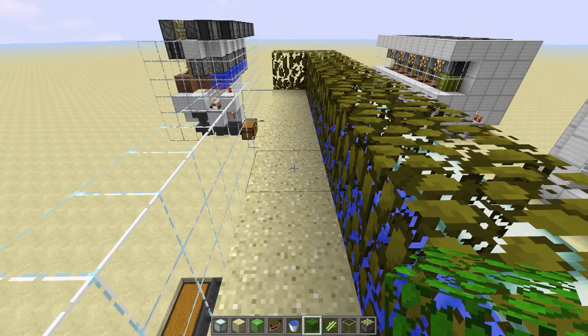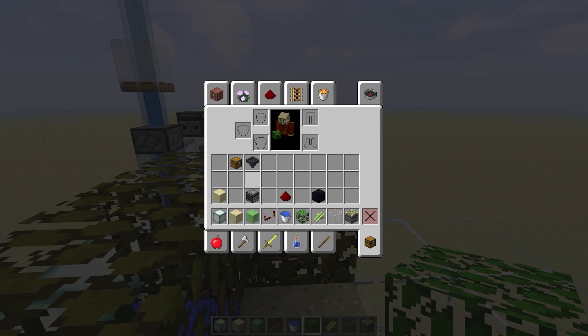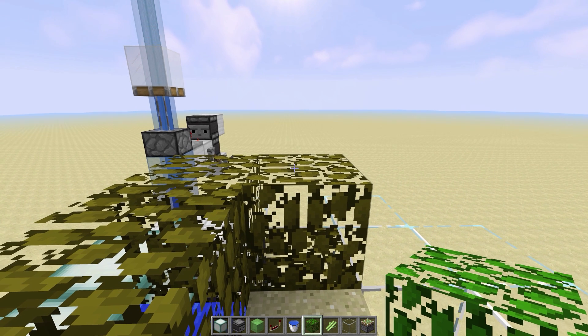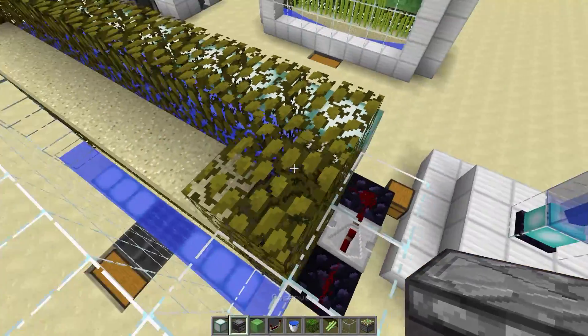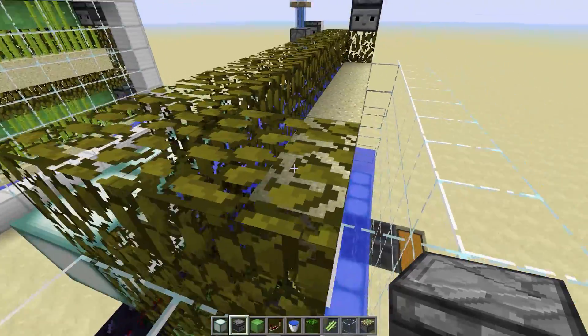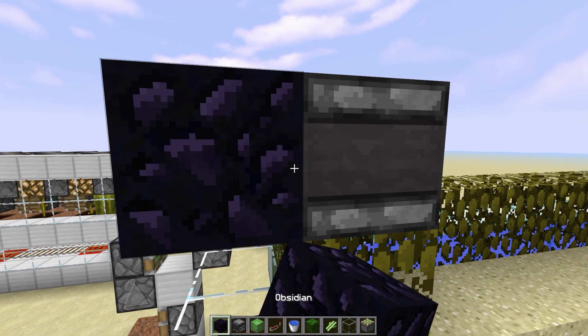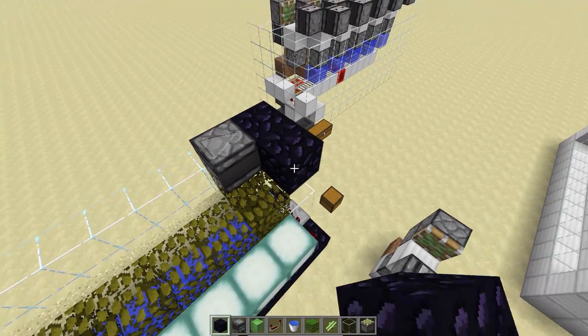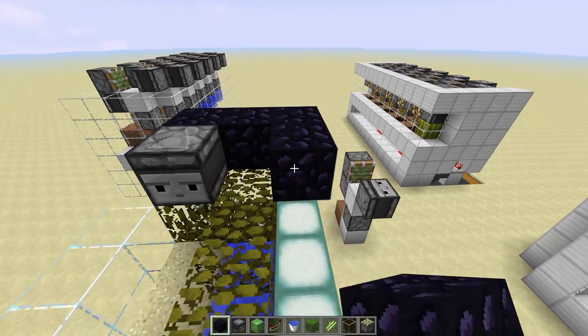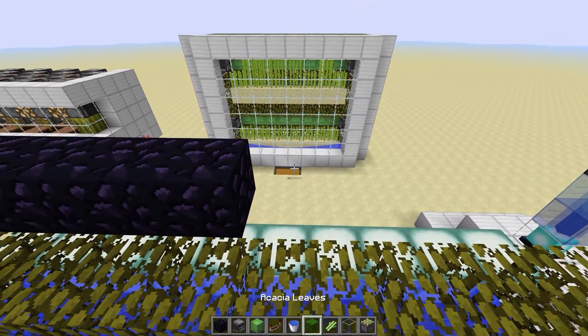Now we're basically just repeating what we did before — that's it, that's all. From here we're going to get the observer blocks out and place them on either end just like we did before. Then we're going to need our obsidian, wrap it around again so we can run our redstone wire, and of course pick a spot for your sticky piston.